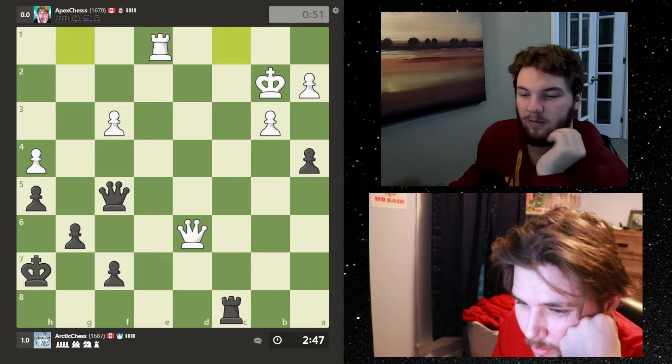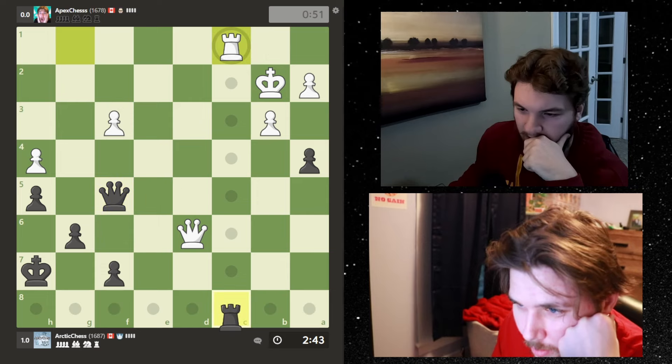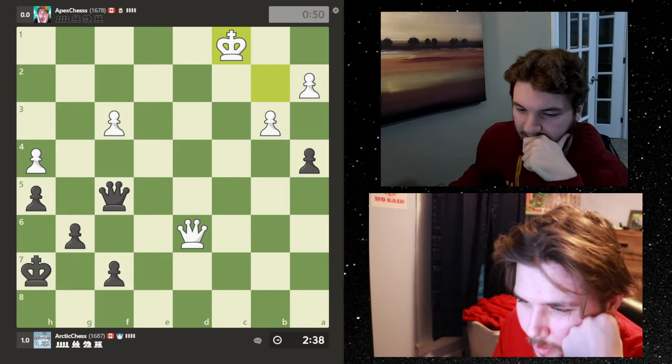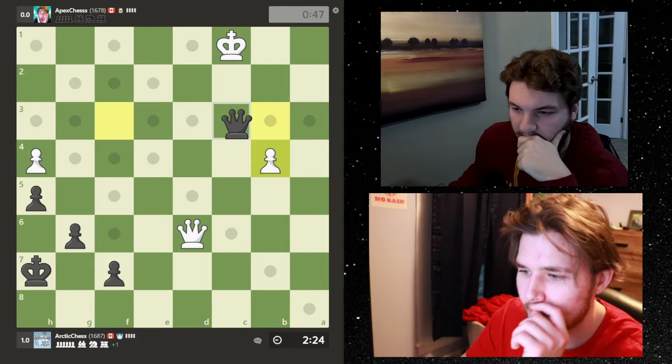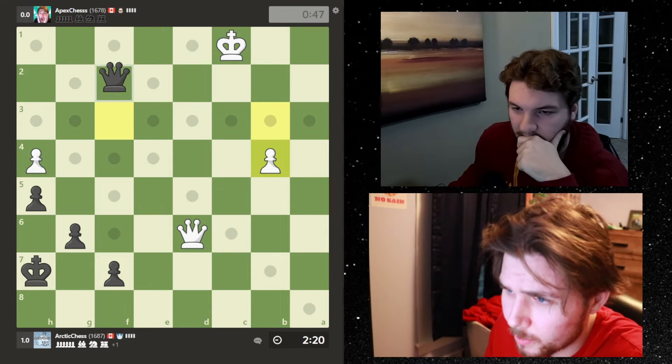What if we try and trade the queen off? No, then we're going to lose an endgame. He's also got push - take, take, take, and then I can take this. There's no checks. I don't know if he actually missed the tactic there but he's totally winning here.